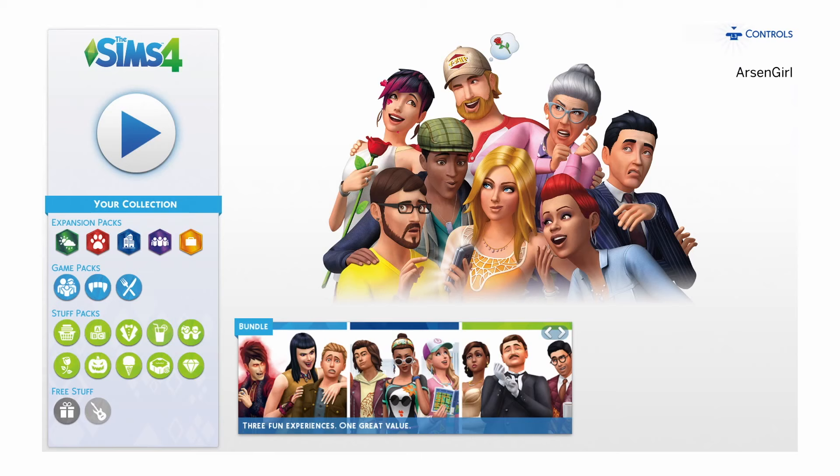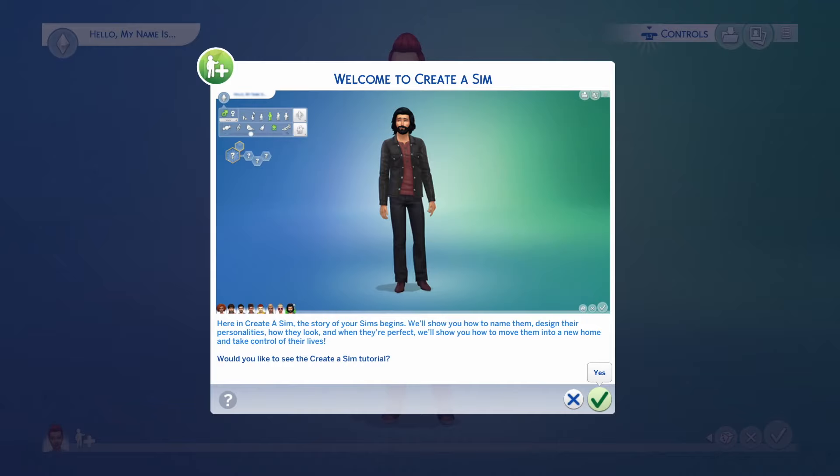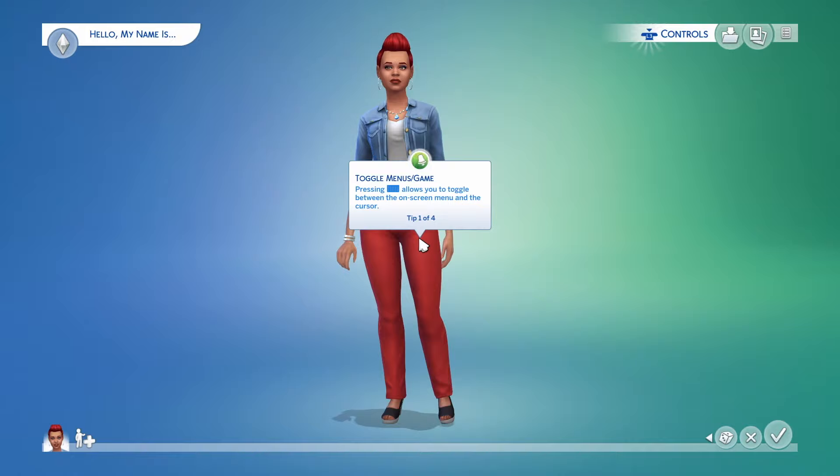I am now connected. And I got Grand School-ish Guitar. Alright, so we are in Create-a-Sim and we're going to create some sims. So let's go ahead and we can go through the tutorial just so you guys can see what it takes to create the sims. We're going to learn about the basic controls here.